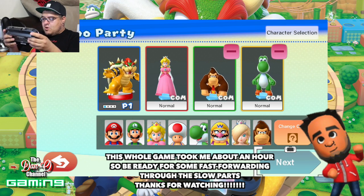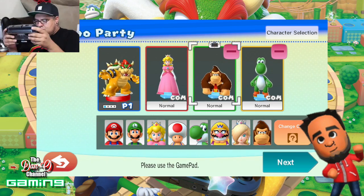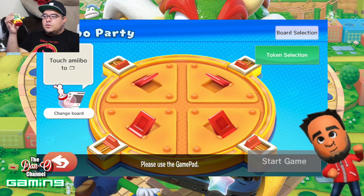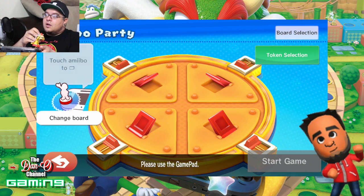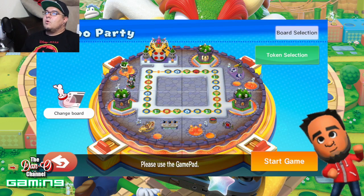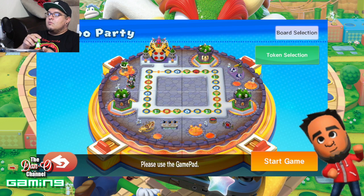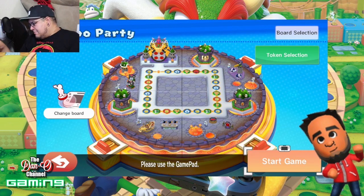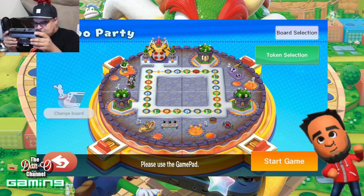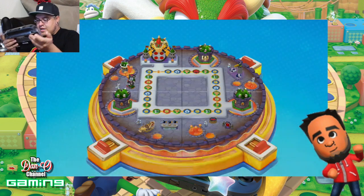So now the screen says touch the amiibo to the game board. I can only use Bowser since he's the only one joined. I touched it — cool, it built the little Bowser board! So each amiibo has their own board. I can't use a Yoshi amiibo that hasn't joined the game. Let's just hit start game and see what happens.